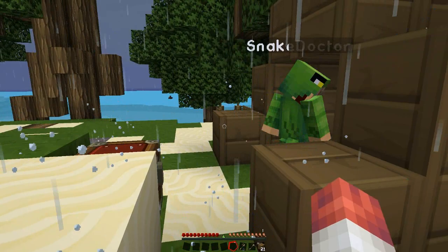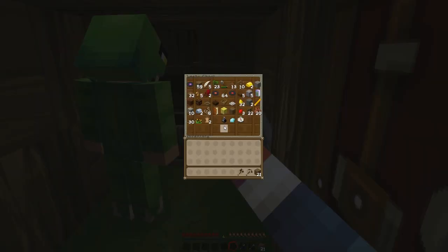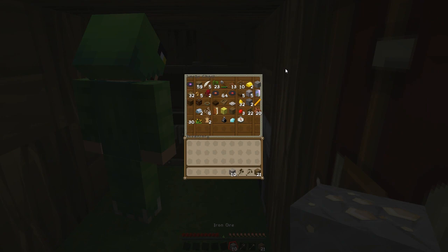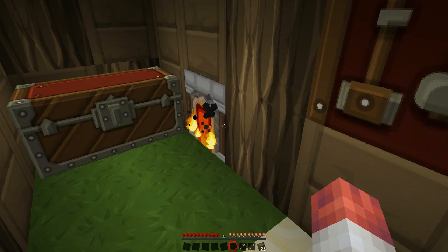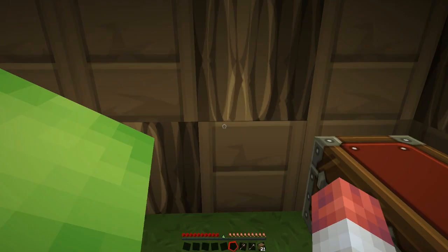We've got loads. I'll smelt this. We only need two for now. I'll put two logs in there and smelt them. They're going. I'm just going to sit by here, otherwise I'm going to — get yourself warm, yeah.